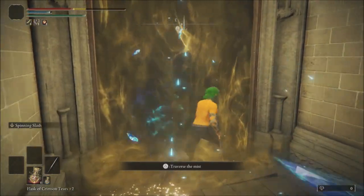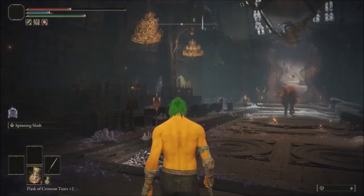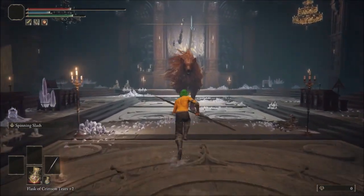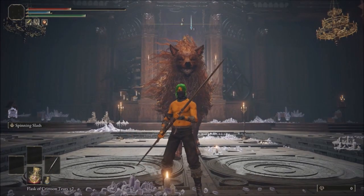Once you are successful, Radagon's vicious Red Wolf will be reduced to Clifford the Big Red Dog. No need to worry about staggering this canine — he can take the hits without reactivating his AI. Congratulations, you learned how to cheese the Red Wolf of Radagon. And that's all for this video, until next time, it's the Inhuman One signing out.